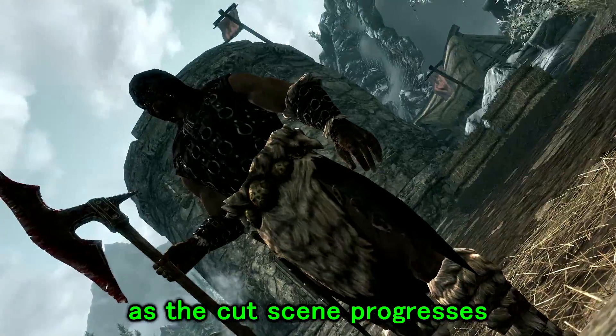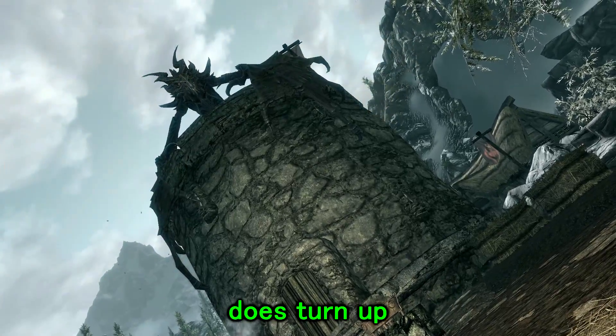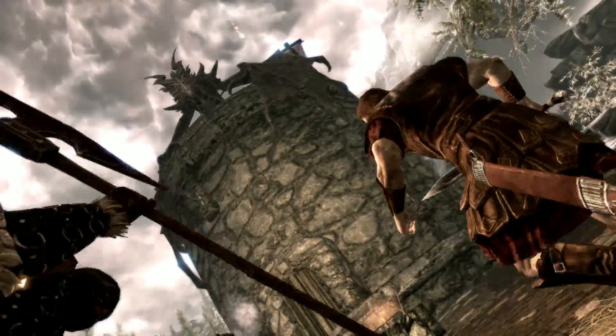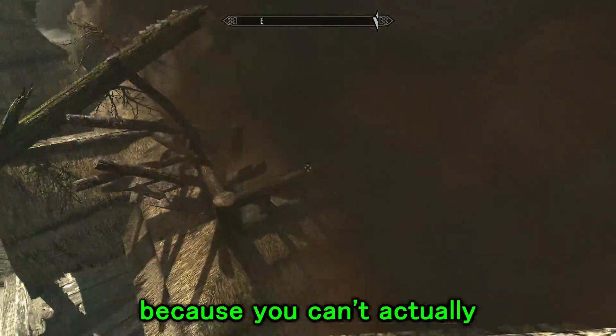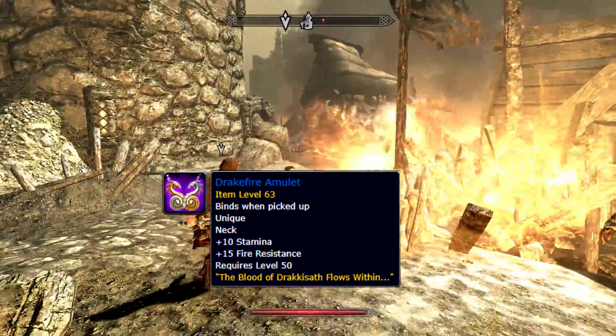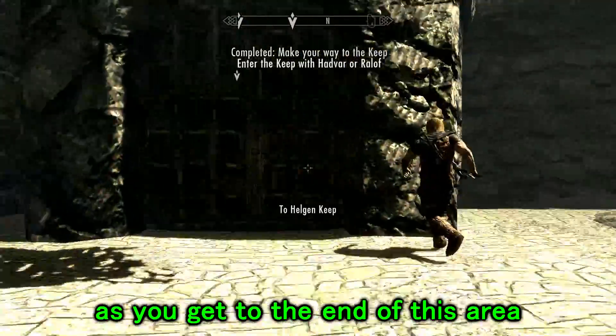As the cutscene progresses it is then your turn to be executed, however Enixir does turn up and manages to make it so that you can escape. For this next part you basically need to just keep on running because you can't actually fight Enixir yet because you don't have your Drake Fire Amulet — this is something that will be obtained later on. As you get to the end of this area you'll have to make your way into the keep to escape the dragon, which will take you on to the next part of the quest.